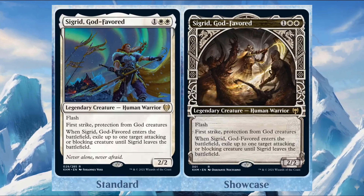One of the leaked cards — Sigrid, God-Favored — costs one and two white. It's a 2/2 legendary creature Human Warrior, a rare card. It has flash and first strike, and protection from both creatures and Gods. When it enters the battlefield, exile up to one target attacking or blocking creature until it leaves the battlefield.